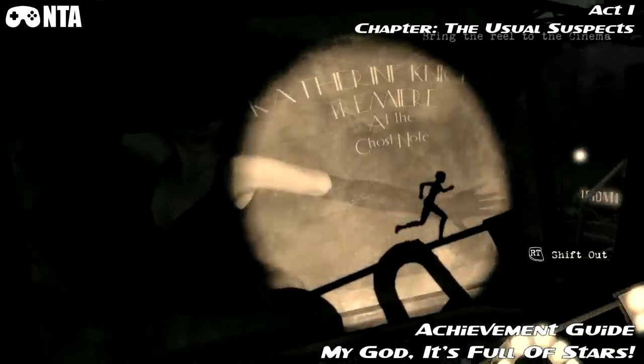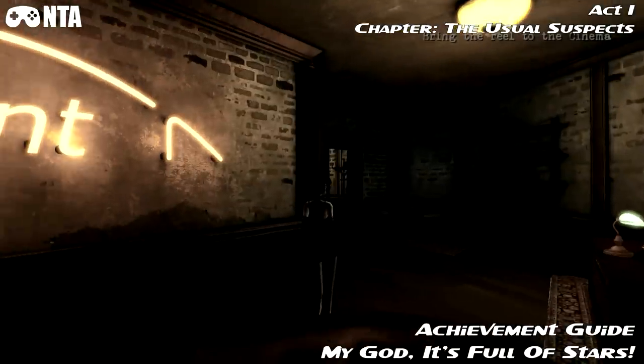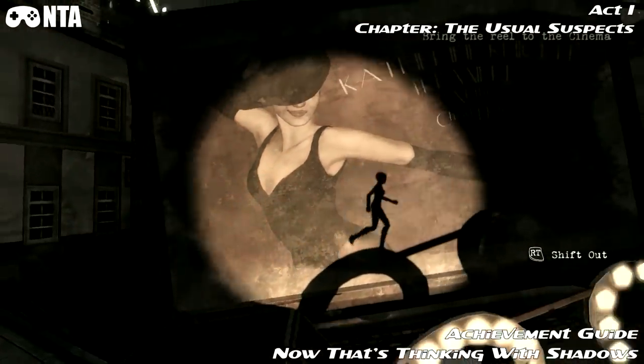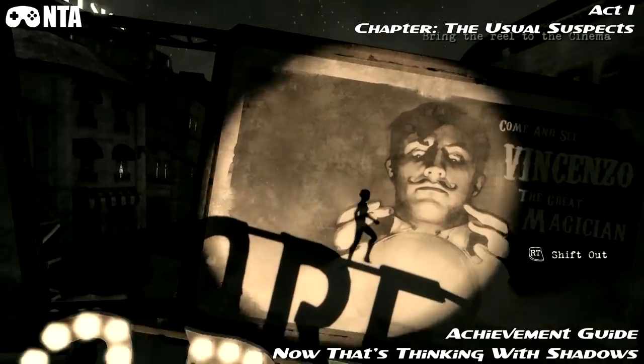Alright, achievement time — there are two achievements here. You need to jump over and feign your death. Once you feign your death, you'll get an achievement called 'My God, There's Stars' or something like that. Once you do it again, jump over and you'll get another achievement called 'Now That's Thinking with Shadows.'